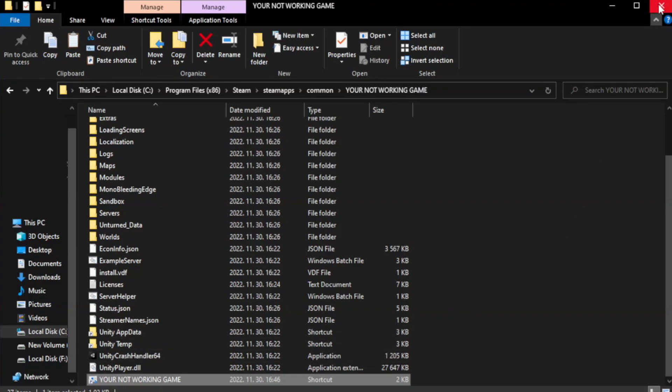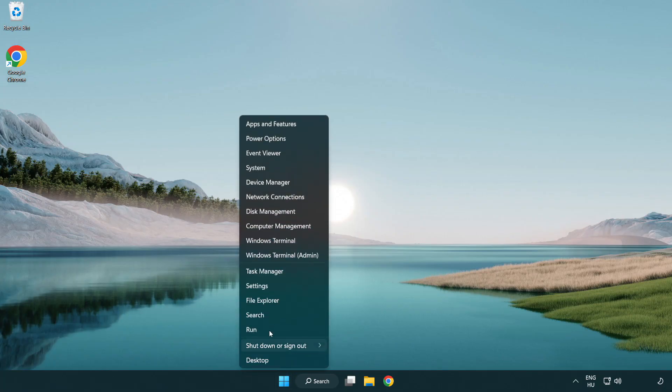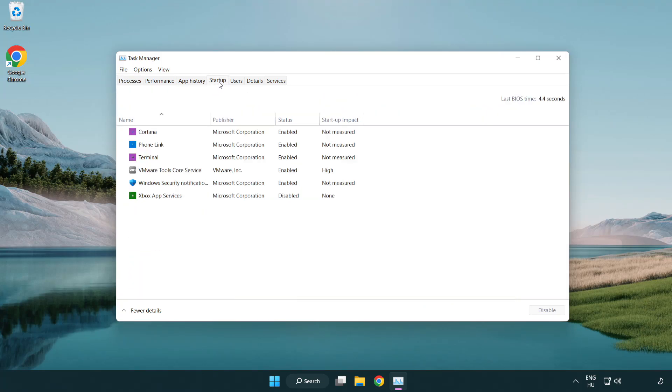Close the window and try to play the game. If that didn't work, right-click the Start Menu and open Task Manager. Click the Startup tab and disable any applications you are not using.